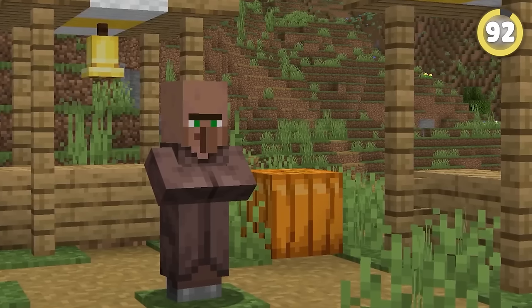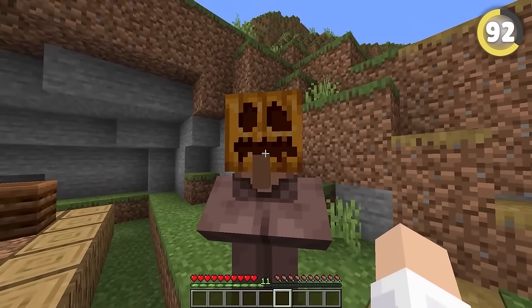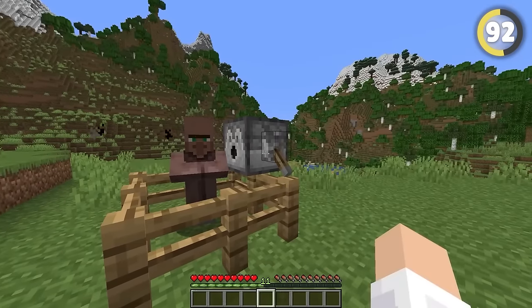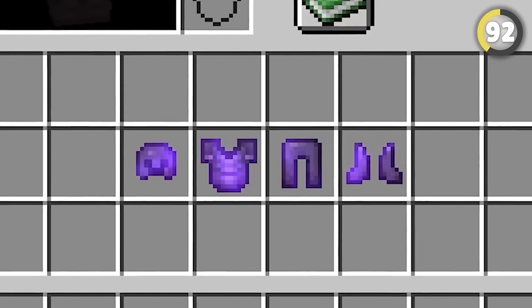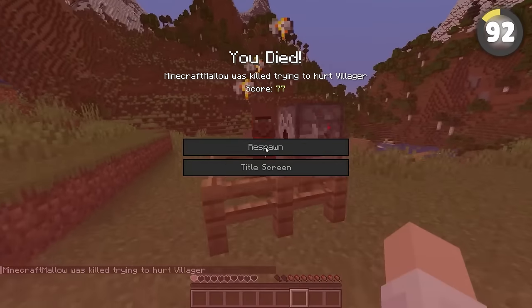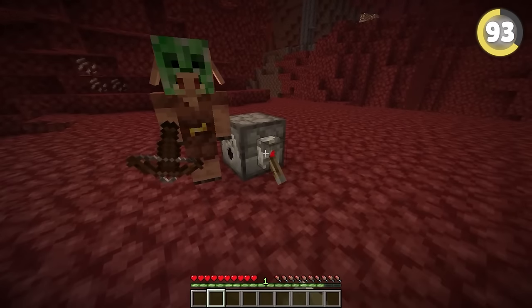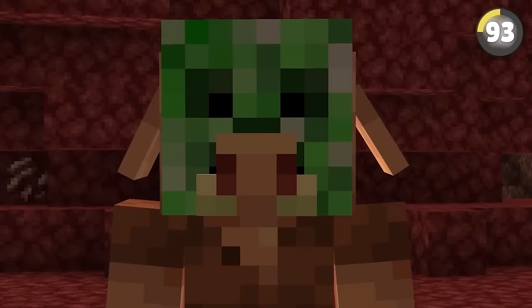Although it doesn't look it, villagers can actually wear armor. They can even wear mob heads and pumpkins. You can use dispensers to equip it to them and even put enchantments on each piece of armor, including the Thorns enchantment. And by the way, that mob head thing works on piglins too, and it's somehow even worse.